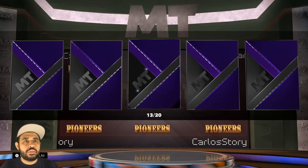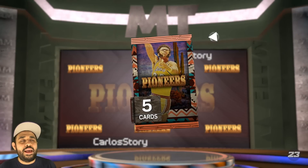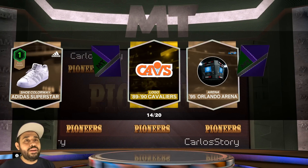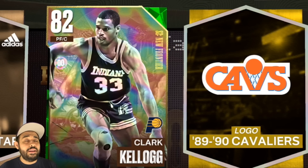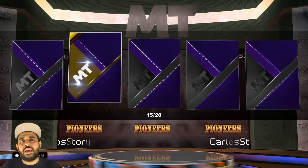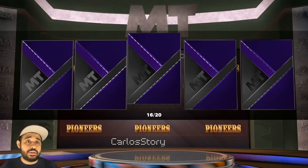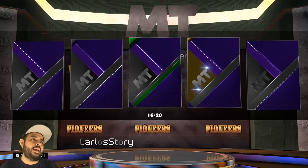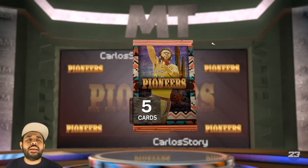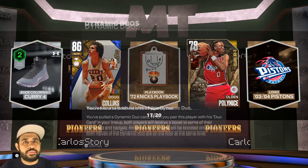Pack 13 — come on DeRozan! We only shook with the Amethyst which now we're just getting duplicate Amethysts. These are abyss boxes — what is going on? We get a shiny cereal right there. Pack 15 — 2K don't do this to me. This is why I'm telling you guys 2K needs to add toppers. Pack 17 out here — this can't be happening.